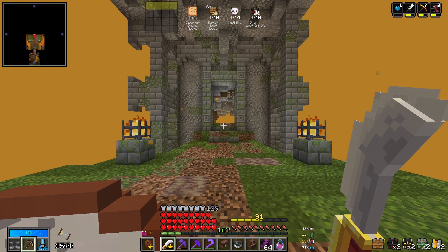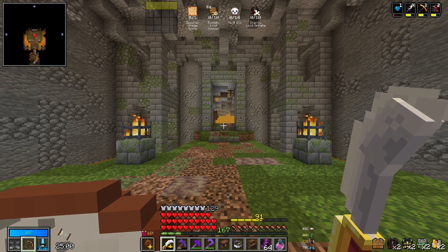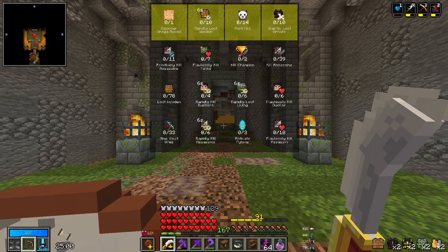Okay, first line: discover an omega room, rapidly loot 10 wooden, multi-kill, and silently loot ornate. Primitively kill assassins, flawlessly kill tanks, kill two champions, kill assassins, loot wooden, rapidly kill dwellers, rapidly loot living, flawlessly kill dwellers, mine vaultors, rapidly kill assassins, activate three pylons, and flawlessly kill assassins.